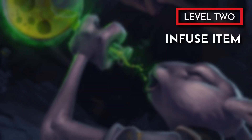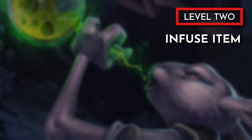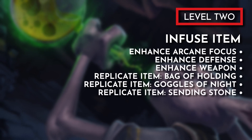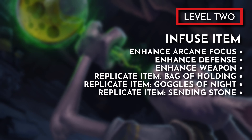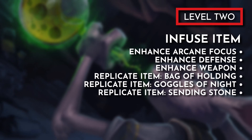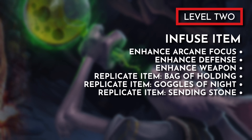With level 2 we gain the Infuse Item feature, which lets us enhance some of our own or a party member's gear, or whip up a magic item instead. Here are my infusion recommendations: Enhance Arcane Focus will give our Arcane Focus a little bit more juice. Enhance Defense and Enhance Weapon are solid options to pick up early to upgrade our party's gear, but when we dip into Forge Cleric later, swap these out for other options. Replicate Item Bag of Holding for an extra-dimensional backpack. Replicate Item Goggles of Night since we don't have Darkvision. And finally, Replicate Item Sending Stones for some Arcane-powered walkie-talkies.